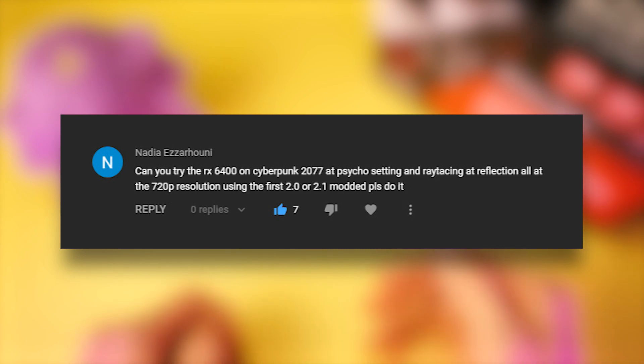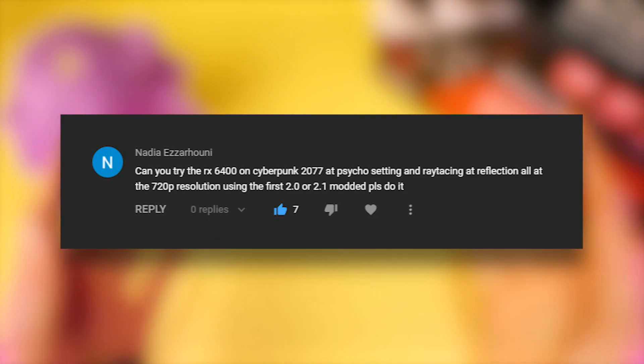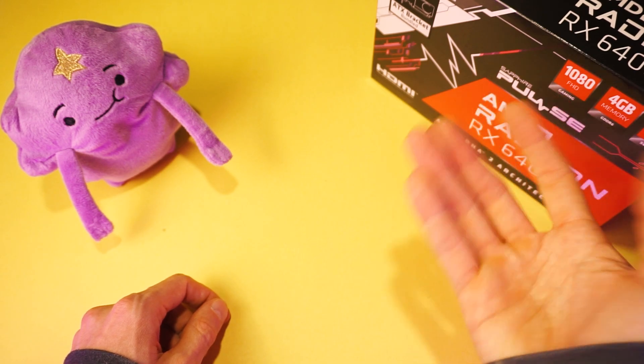Nadia asks: "Can you try the RX 6400 on Cyberpunk 2077 at psycho setting and ray tracing at reflections at all the 720p resolution using the FSR 2.0 or 2.1 mod? Please do it." Alright, fine then. I will.